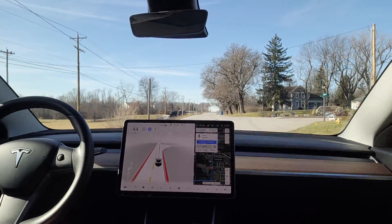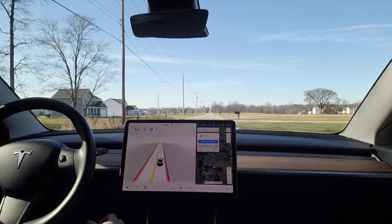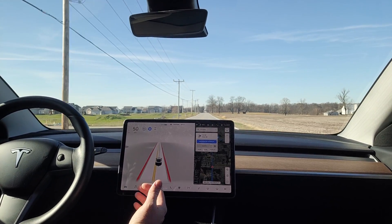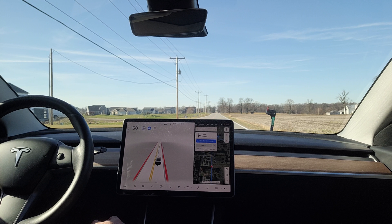In the first clip, beta is driving down the roadway and starts to barely slow down. There are trash cans on the right side of the road along with a mailbox, but nothing visually obvious explains why it's slowing. In the next clip, approaching a mailbox on the right with a driveway on the left, beta slows down again. If you pause the clip, you can see that beta is rendering that mailbox as a person trying to cross the roadway.